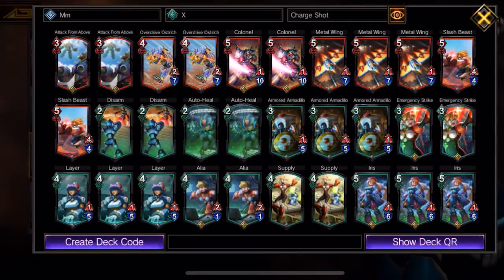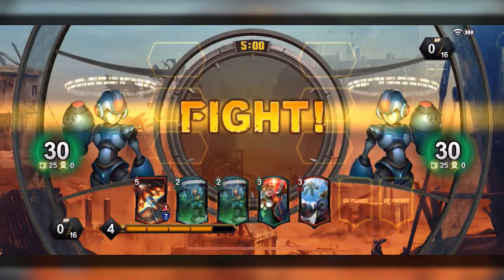This is my X deck — obviously all characters from the Mega Man series. We have Iris, Colonel from Mega Man X4, all the auto-heals, the Layers — pretty much all the robot-looking characters. Let's see how it works out. I hope I get the Metal Wing strategy I've been working on — it's been really fun.